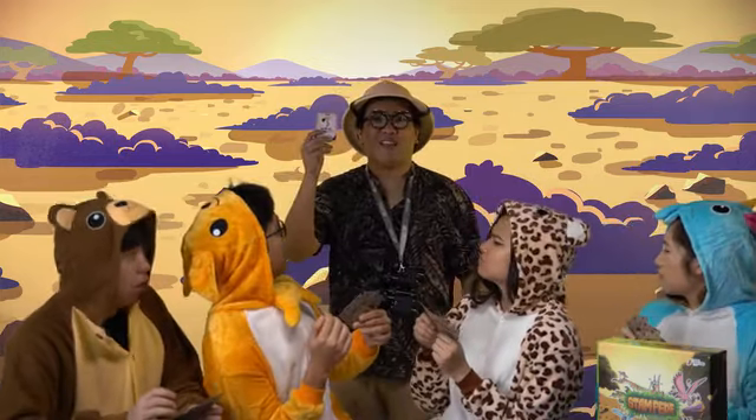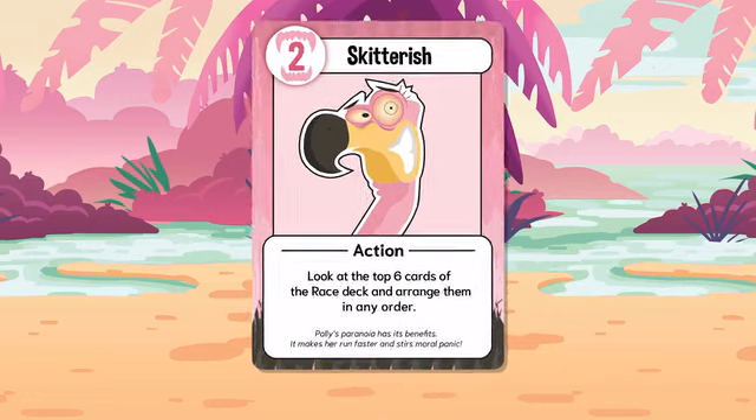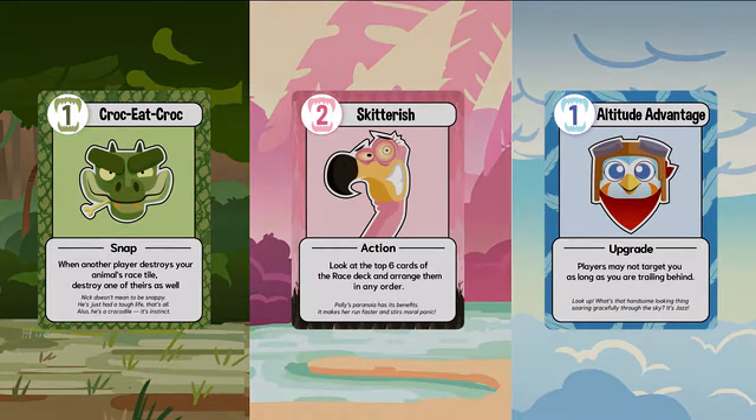This belongs to Polly — an edgy, psychic bird who lacks a substantial amount of sleep. With this card, she can look at cards on the race deck to see what's coming next, and perhaps even alter her fate. All power cards have an instinct cost, which players spend to activate these powers.